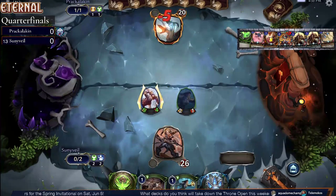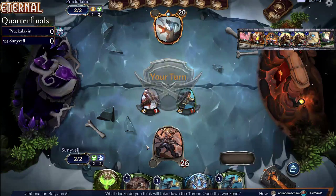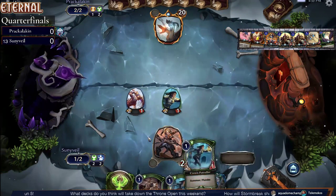Quick start here from Sunnyvale. Play out that Daralee, play out that Crown Patroller, and then activate Daralee to hit for five. Now you've got a pair of units out, and Prack's got nothing going on on their side.